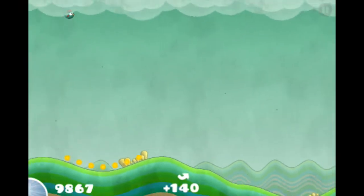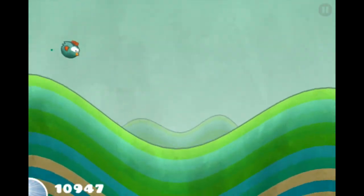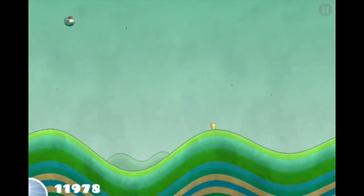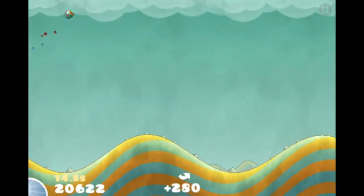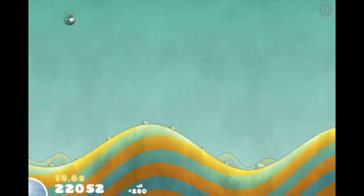In Tiny Wings you play as a little blue bird whose normal sized wings are over-encumbered by his large frame, making them too weak to let him fly. So instead you're stuck sliding that fat down hills. The goal is to achieve the highest score possible before the sun goes down by collecting coins and combining your skill points with nest multipliers.